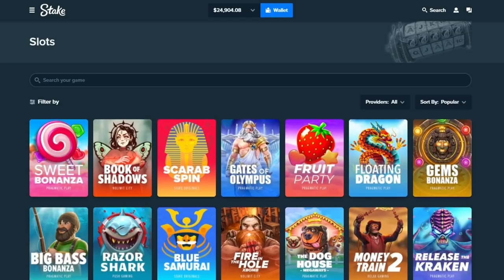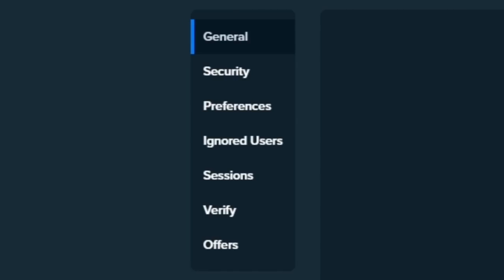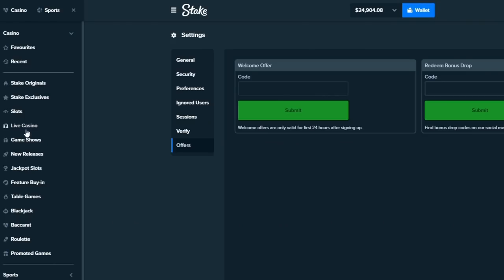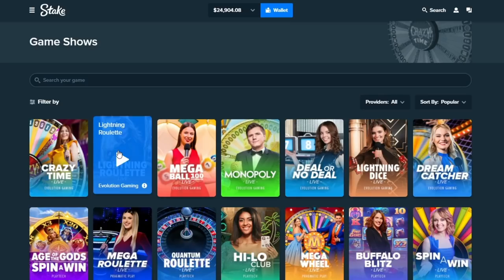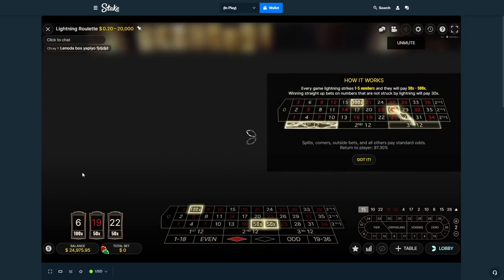Also, if you're gonna play on Stake, click up here on the little guy, click on settings where it says offers, click there, then type in code 'drew' — that will enable your rakeback where every single bet you make on Stake you get some money back. Let's go over to game shows or live casino, Lightning Roulette right there. Haven't done this in a long time.